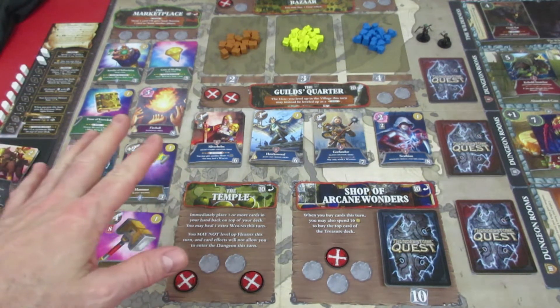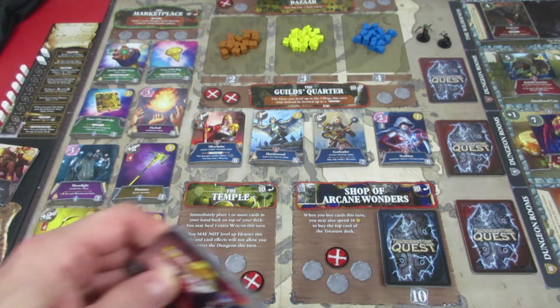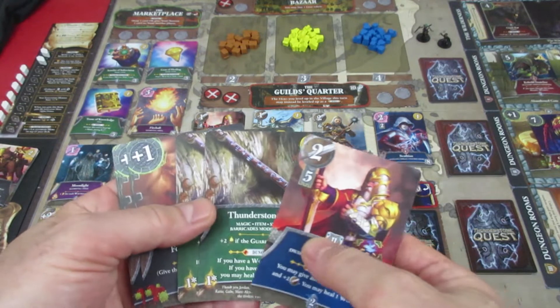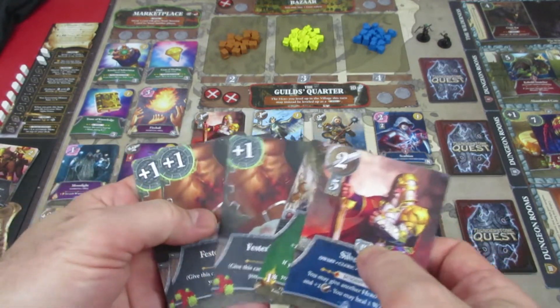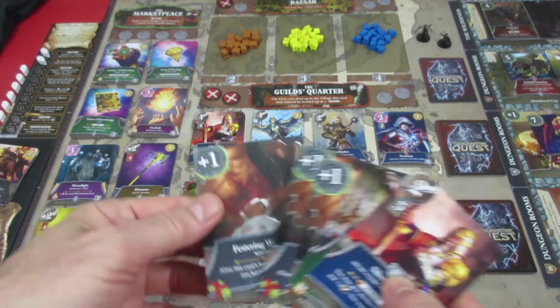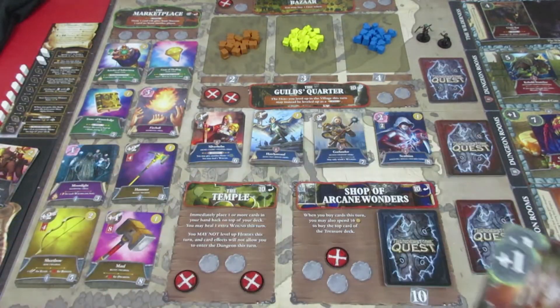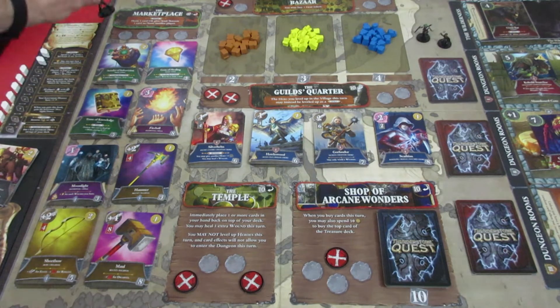We have 0 experience, so we cannot build a barricade anywhere. Let's take a look at our hand - we've got not a heck of a lot except a lot of Festering Wounds. In town you can heal 1 wound always, so we're going to heal 1 of these because they buff the monster. We're going to get rid of that, and we are going to go to the Marketplace.